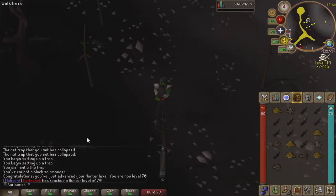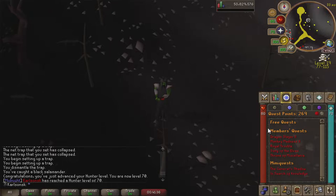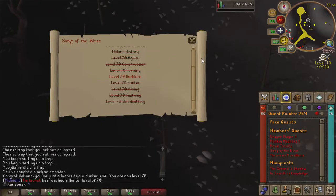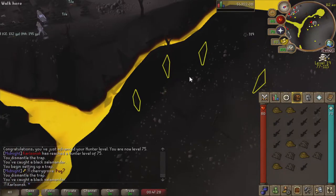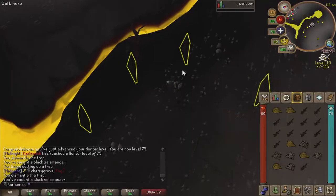We got ourselves a milestone level - there is 70 hunter. This level gives us access to nothing, and I am not joking when I say that. It gives us access to literally nothing for some reason. But it is still required for Song of the Elves, which is pretty weird. And there is 75 hunter. For some reason, this level, like level 70, does not give me anything other than bats for raids. Who catches bats in raids?